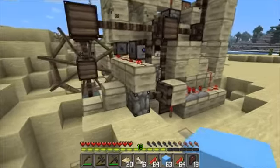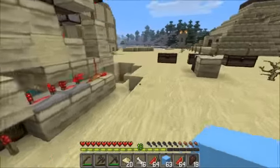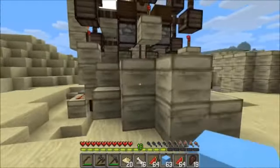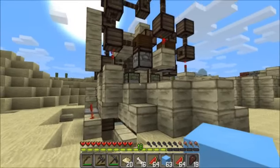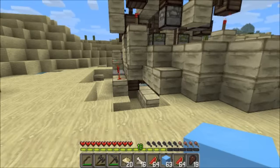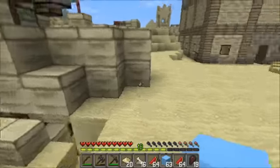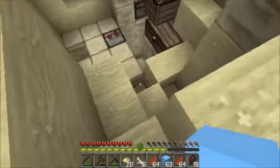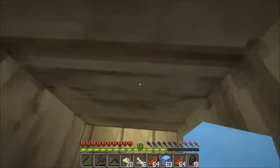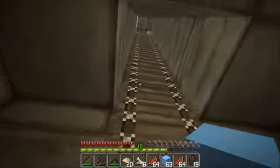Speaking of renewable, this is my current monstrosity of a project. This is a fully automatic tanned leather farm. It was quite a complicated build to do. It's not done exactly on the outside - I still have some things I need to do, and some portions of this are also not quite completed. I finished the functional part of it last Thursday, and I stayed in this world overnight just to see how much tanned leather would actually accumulate. And it's not very much - I got about 20 tanned leather over the course of an evening.